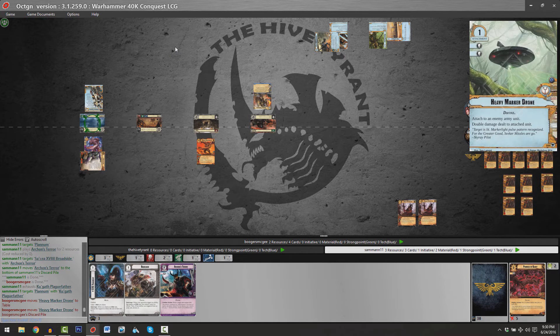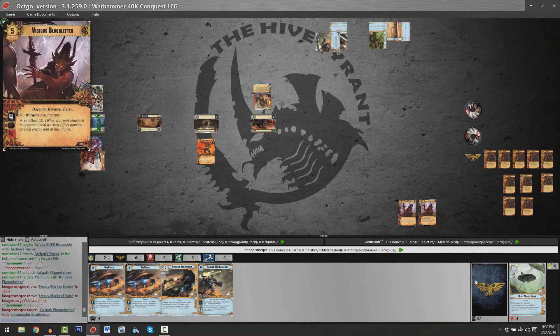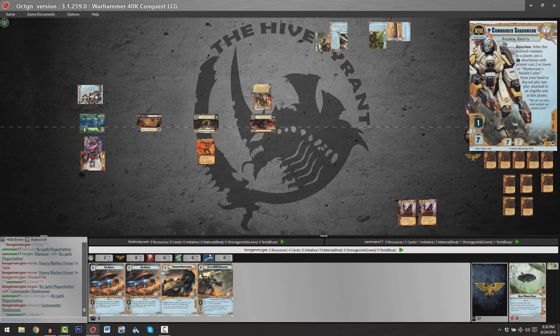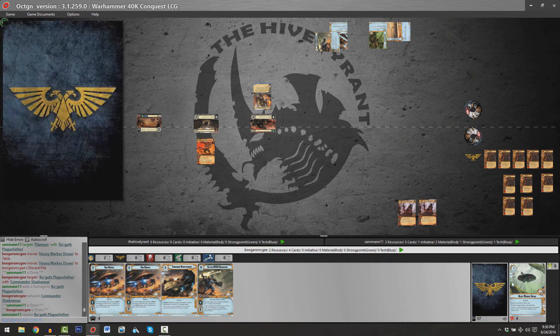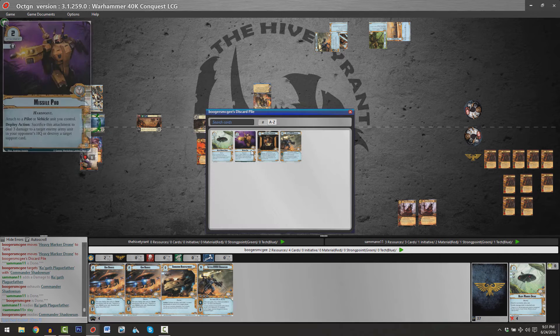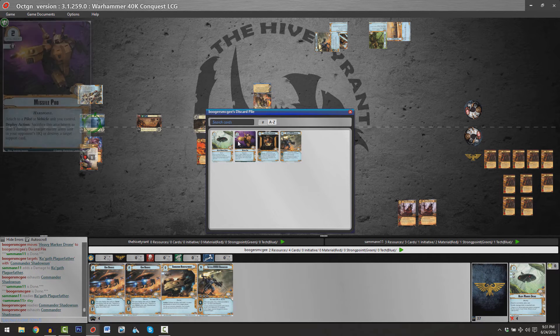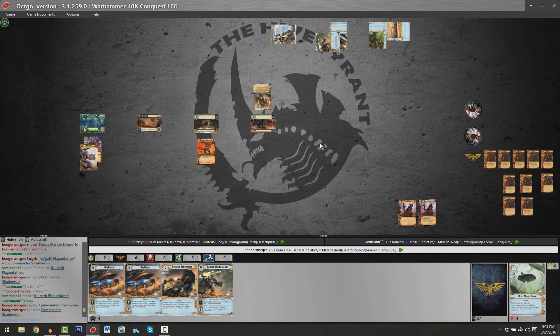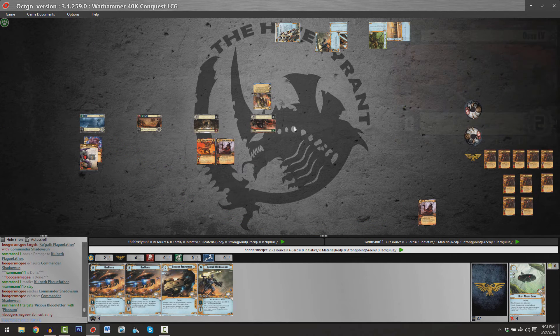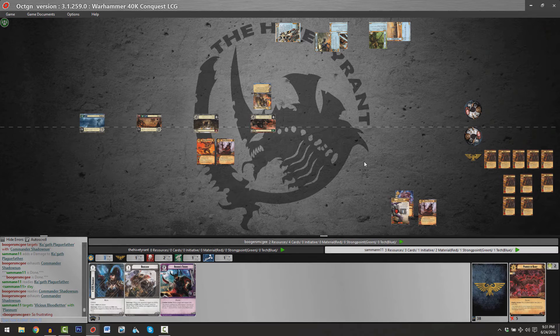We see a Heavy Marker Drone discarded as a shield card, and I have to ask: what is Brian hoping to accomplish by throwing that away? Granted, Shadowsun will be able to drop it back onto an enemy army unit in the future, but it's sitting in the discard pile. Shadowsun's already got another attachment she could potentially recur — Missile Pod. A Vicious Bloodletter is relocated to planet number three, and Brian decides to leave that planet.